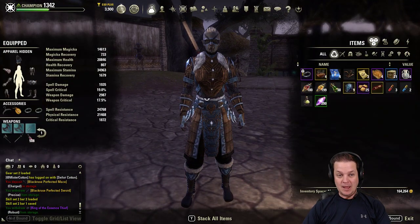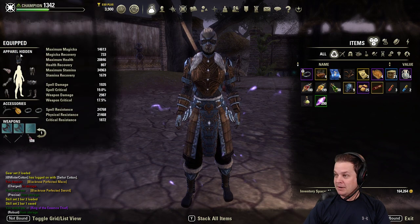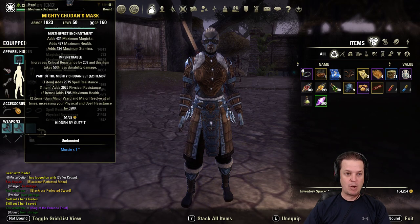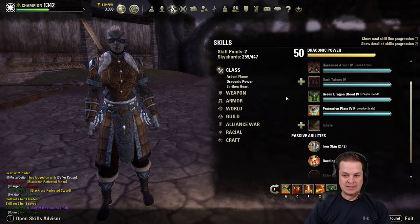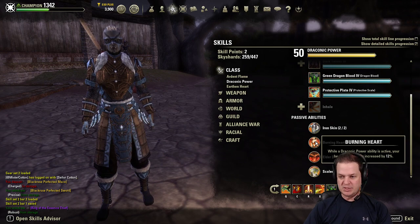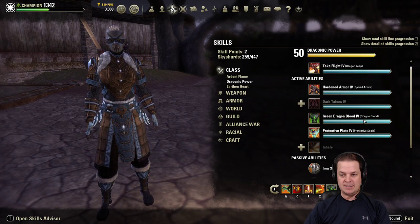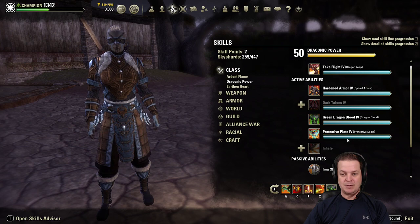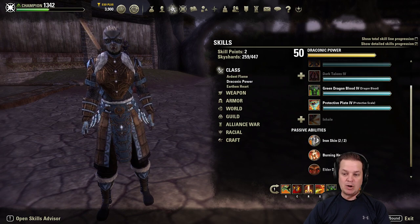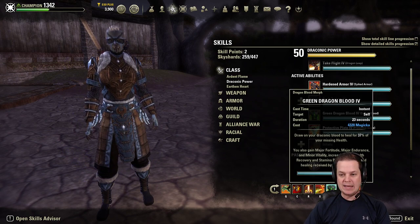Right off the bat I'm using two-piece medium Mighty Chudan. But wait — how can you possibly run Mighty Chudan and forego the most epic of all bonuses: the Burning Heart passive in the Draconic Power line, 12% increased healing? Are you an idiot, Merce? The answer is yes, but I'm using Mighty Chudan and I'm still going to have access to Burning Heart because of an interesting selection called Green Dragon Blood.